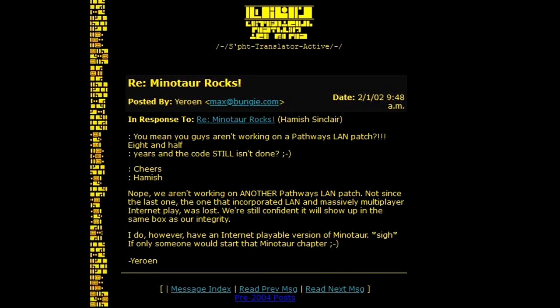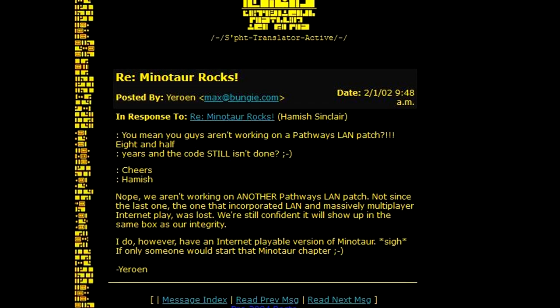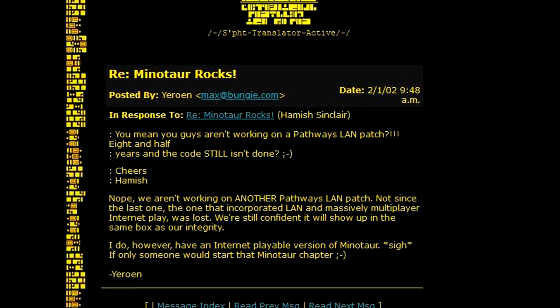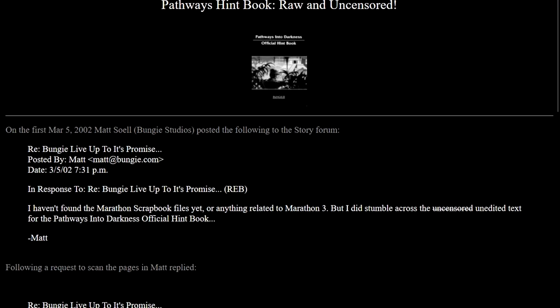Speaking of Minotaur, I saw a post from 2002 where a Bungie employee by the name of Max Obermann mentioned an internet-playable version of Minotaur. Next we have the official hintbook. This is basically a strategy guide, but it actually adds a bit of story to the game, including revealing the main character's name. Matt Sol, a past Bungie employee who worked on Marathon, Myth, and Halo Combat Evolved, revealed some interesting information about early versions of the hintbook that you can find on PID.Bungie.org under Pathways Hint Book, Raw and Uncensored. You can count on the strategies in this video series to go much farther in depth than the official hintbook.